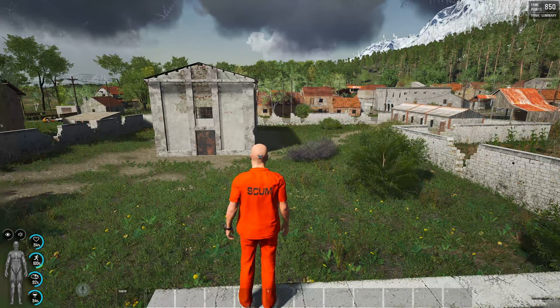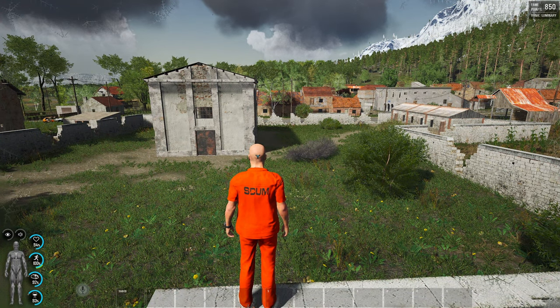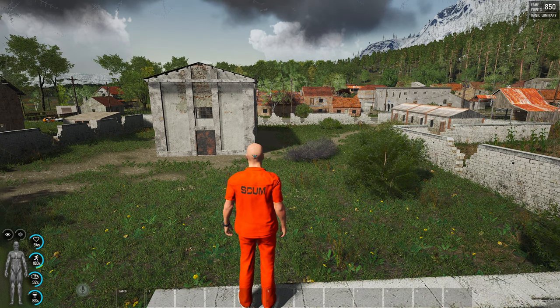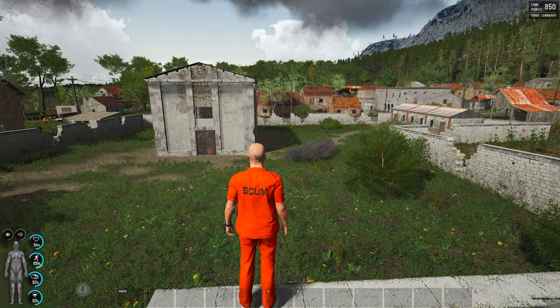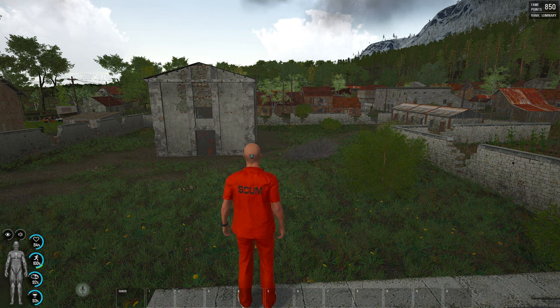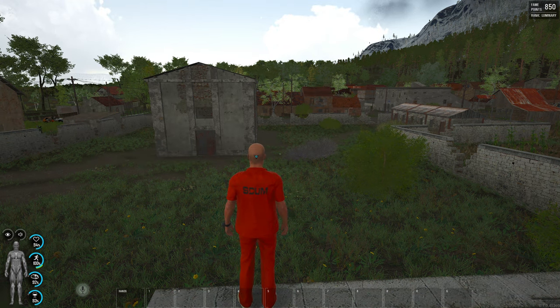If you want to parachute into a base, first have someone close to it use a scope — pressing Control on the scope gives you the windage so you can check weather conditions. You can then try to land inside, but my base will be full of traps. It would be great to spawn in and find a dead guy lying there who couldn't get back in and lost all their equipment.